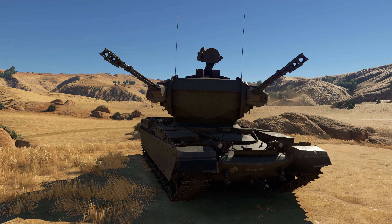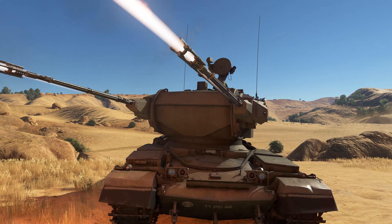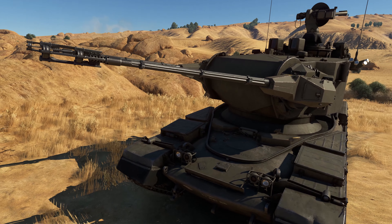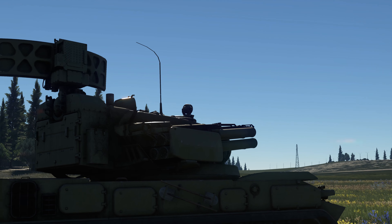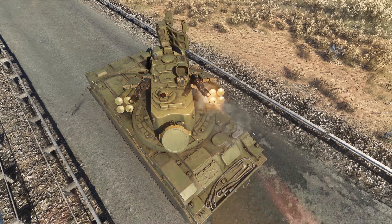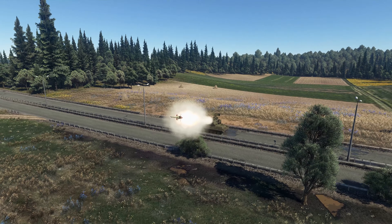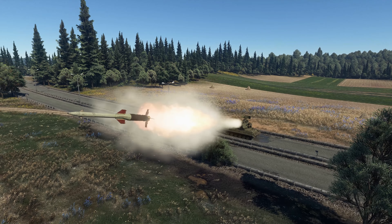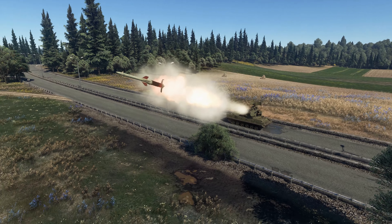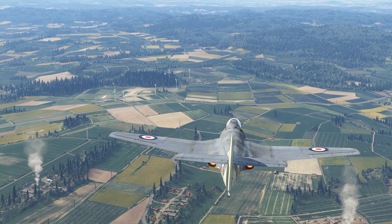This new game mechanic is available when using nine ground vehicles already implemented in the game. Those are mostly top SPAAGs of different nations. But today we want to speak specifically about the Tunguska — a beautiful SPAA vehicle that has just become a part of the Soviet tech tree. Its salient feature is eight guided ground-to-air missiles fitted with proximity fuses, which allow the Tunguska to destroy threats which operate beyond the maximum range of conventional AA guns.